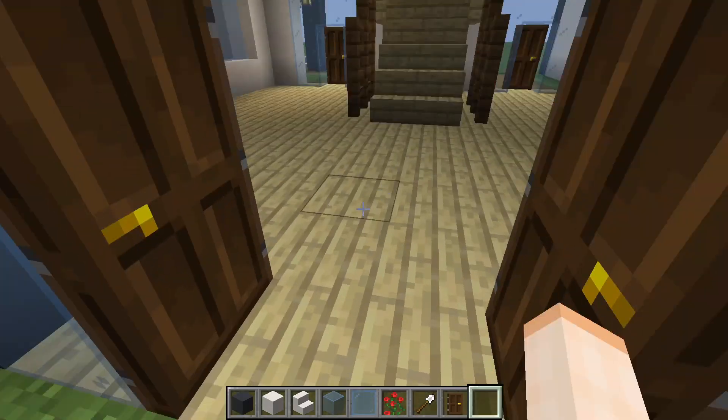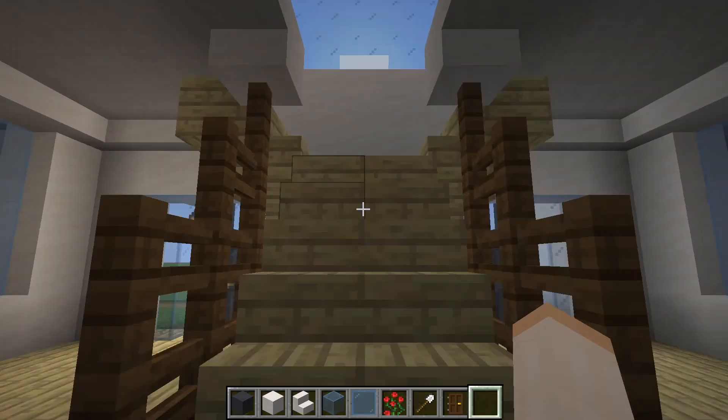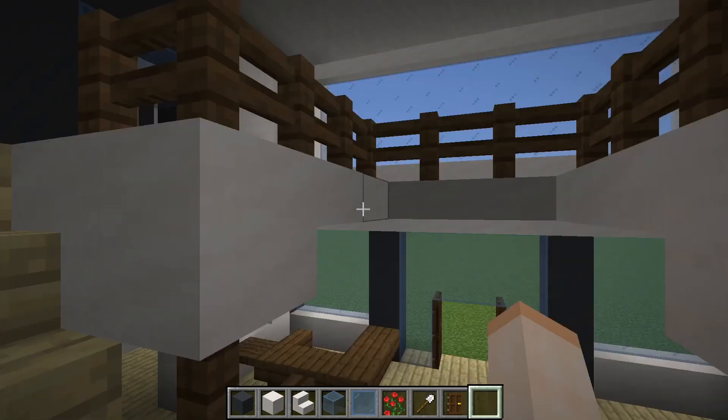For the floor, same wherever there is a window it's going to be the same. Here at the entrance the floor can be anything. This is where you enter, and they lead off left and right.